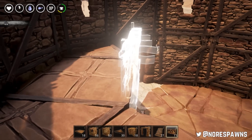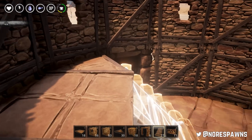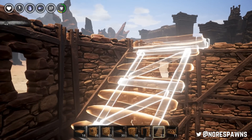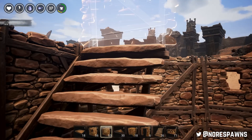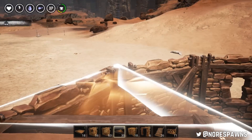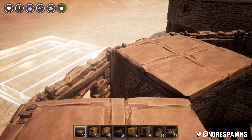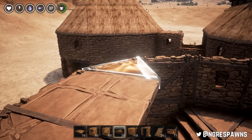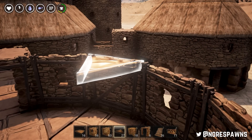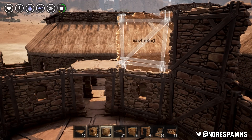I really wish they gave us a grace period of like five minutes after placing something. Because that way, you could get quite far into a build and then realize, shit, I've got to redo that bottom floor piece. It would save so much time, rather than having to demolish an entire structure. Because a lot of the errors you can find when you're building, as those of you who like building know, is when you get halfway through or towards the end.